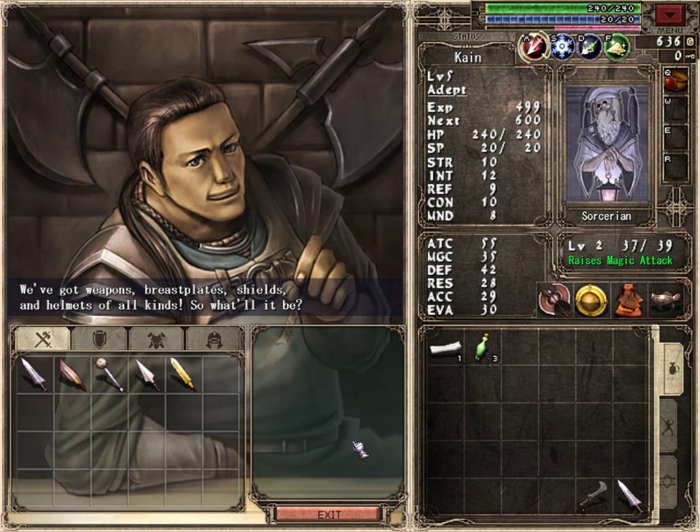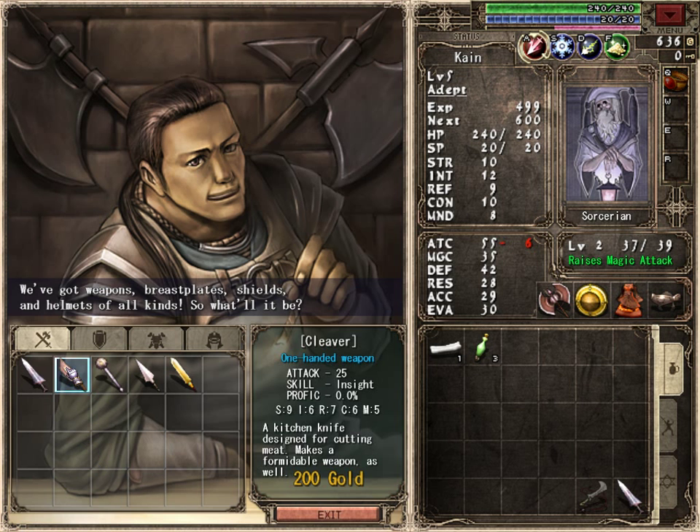Welcome back everyone! We're here in Xanadu, or at least near the ruins of Xanadu somewhere. We're going to buy a new weapon here from Baggins. He's quite tall for a Baggins, isn't he? So here's this cleaver. It's got 25 attack. Its skill is Insight, which will allow us to see the stats of enemies along with all their elemental resistances and such, which can be a useful thing to keep in mind.